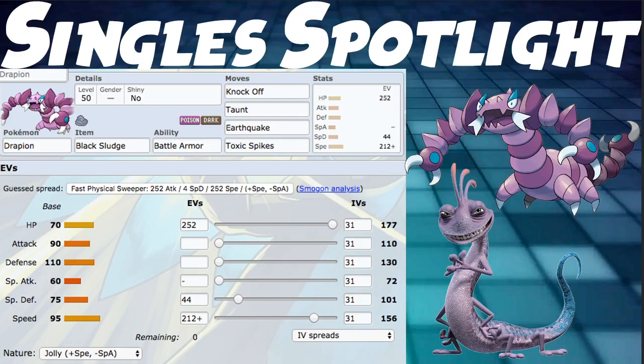The defensive EV spread is 252 HP, 44 Special Defense, and 212 into Speed at level 50. The general idea is we're pretty bulky, doing decent damage with Knock Off and Earthquake while being really annoying with Taunt and Toxic Spikes. That's the whole idea of the singles build for Drapion.